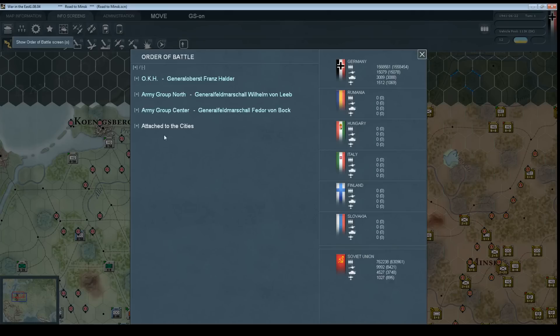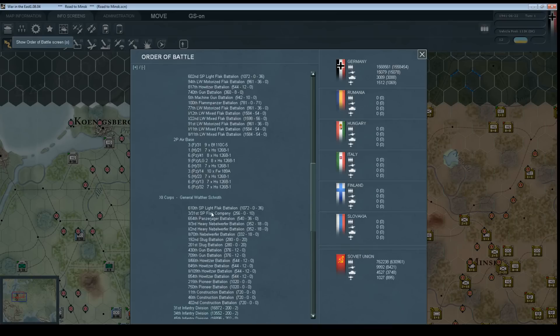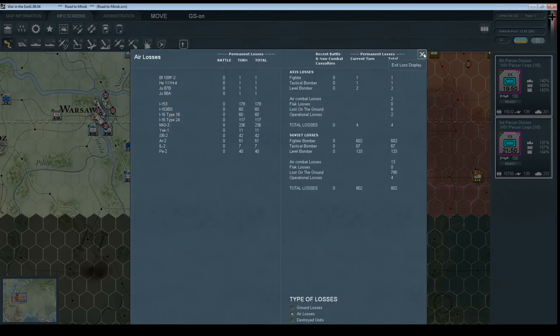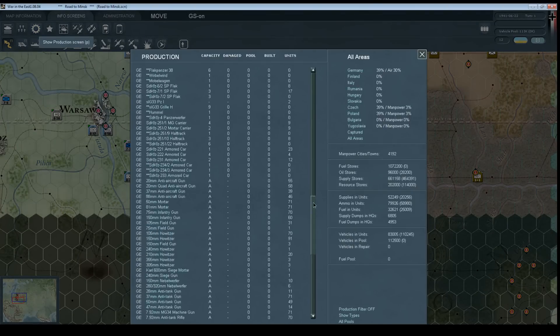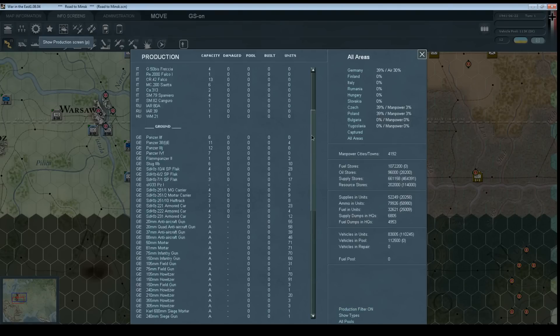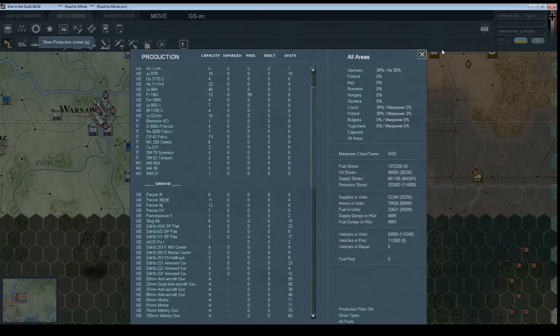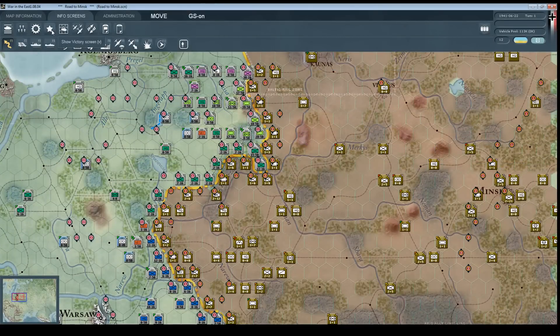Then we have information screens. Here we have our order of battle, showing Army Group North and Army Group Center — most of our forces are under Army Group Center in this case. You can dive into any of these; here's the 2nd Panzer Group, and it shows everybody under it. We've got the losses screen where you can track ground losses, air losses, or destroyed units. There's the production screen — not really important for a small scenario like this, but if you're playing one of the large campaign scenarios, you want to keep track of your production capacity and replacements. Everything that's a piece of equipment in one of your units will have a certain amount built as replacements each turn and distributed to units that need them.